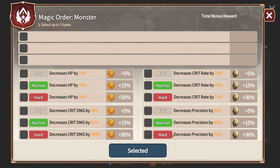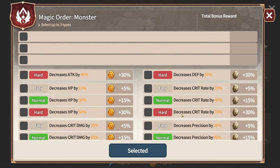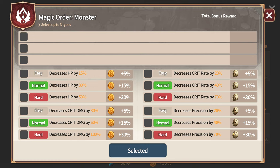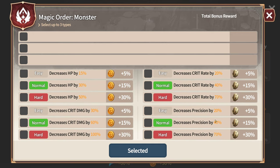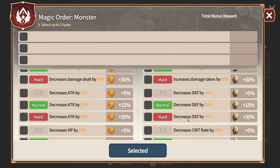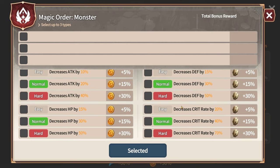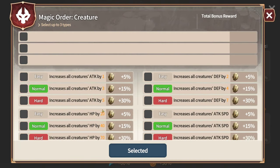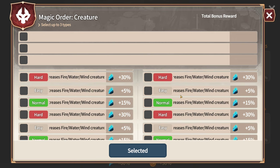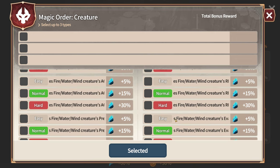For monsters, you can decrease their precision, crit rate, defense, or increase damage taken. The difference is that one option gives tokens for the shop and the other gives refinement stones. Everything is in increments of 30, 15, and 5 depending on whether you choose easy, normal, or hard — or you can do zero. I still recommend the precision, crit rate, and crit damage options, because if you take off defense and you're using a healer like Ariel, your healing won't be as strong and units will fall very quickly.